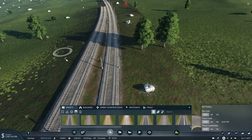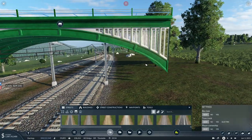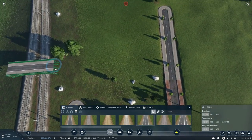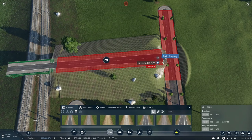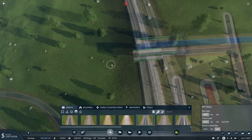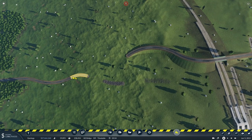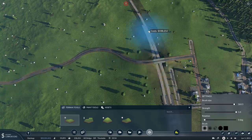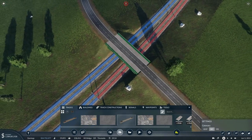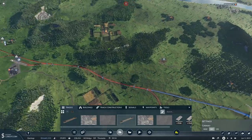Let's put the catenary in first, then put the arch back in a bit higher this time — it needs to be considerably higher to clear the catenary. That looks quite nice. Now we need to get this connected up to the main road. Let's get embankment down, and I'll own that road to stop the AI trying to downgrade it. We'll have this road snake its way down a bit because it's quite high at that point, then delete the old connection. It's quite a nice bridge.